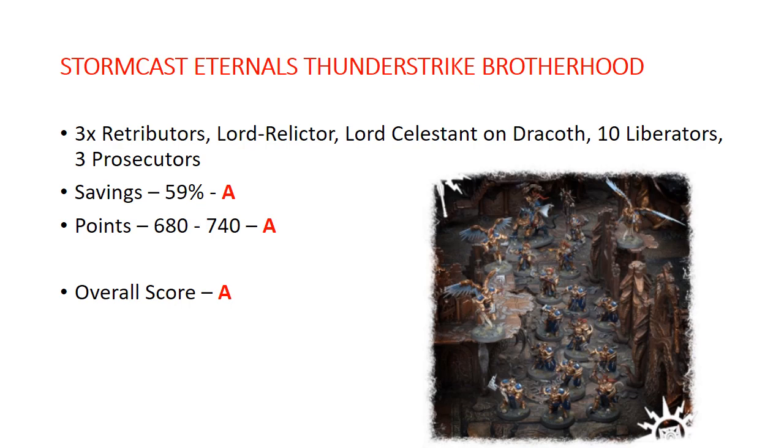Stormcast Eternals Thunderstrike Brotherhood — this is the yin to the yang of the Khorne one, the Stormcast side of the original Age of Sigmar starter box. Comes with 3 Retributors, a Lord-Relictor, Lord-Celestant on Dracoth, 10 Liberators, and 3 Prosecutors. Savings: 59%, getting an A. Points: 680 to 740, also an A. Overall this gets an A — one of the best values. I do have to put the caveat that your Retributors are not a complete unit, so your mileage may vary and you'll probably need to find some Retributors from an alternate source.